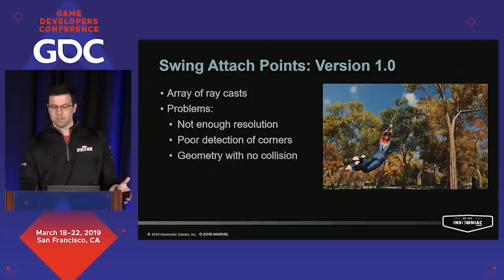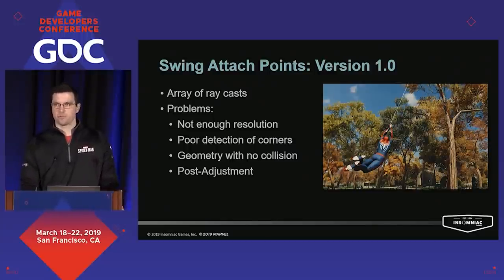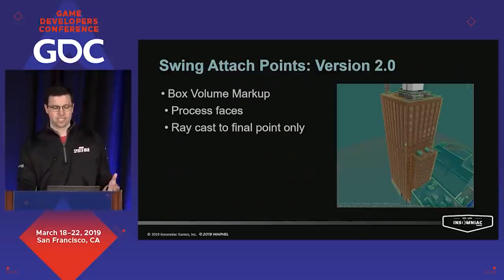Additionally, ray casts can't hit things that don't have collision, which was particularly problematic with trees in areas like Central Park. And a lot of points require additional fix-up after finding that initial point. Doing these adjustments via collision checks could prove really costly as a performance hit when processing dozens of potential attach points, and they still might not be what we want. So with ray casts coming up short, we moved on.